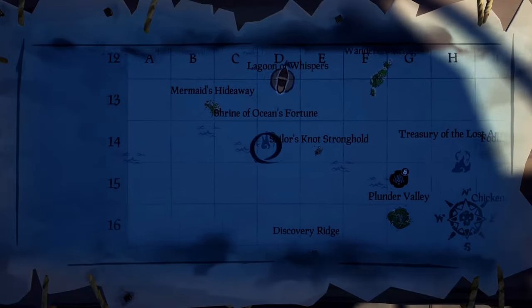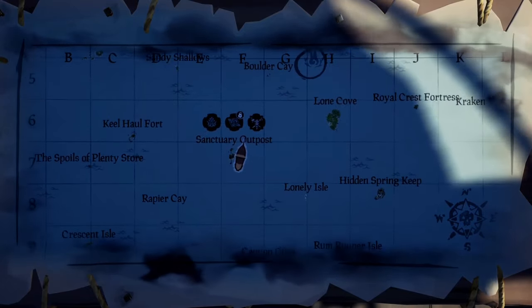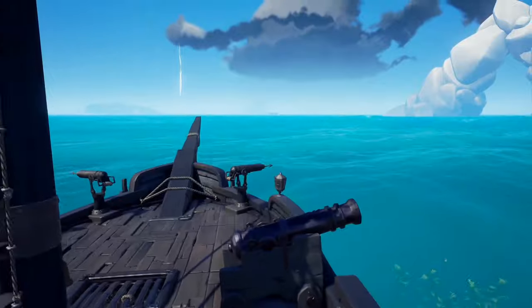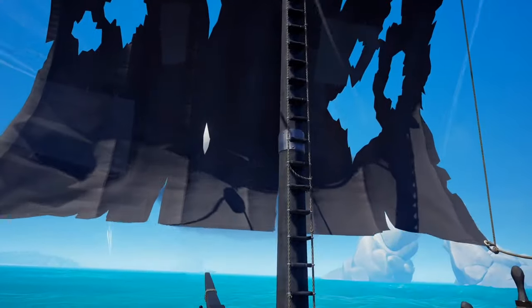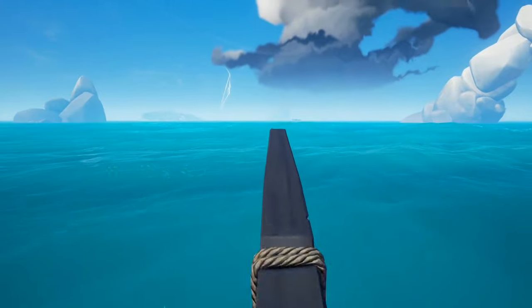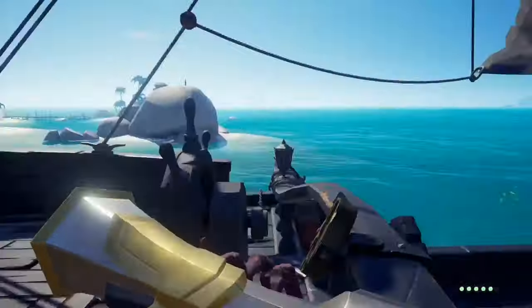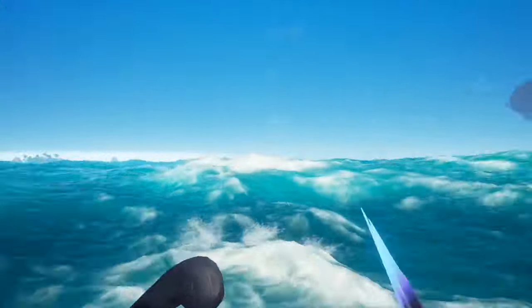Now that you know the route, watch out for any players, Megs, Krakens, or anything like that. Try to get a server with no Reapers because you'll be out of your ship for a while — you're gonna be leaving it unattended since you'll have to be swimming underwater. Make sure there is no one around before you start swimming down. Check the horizon and check your sails.